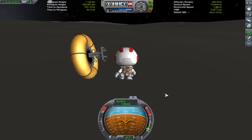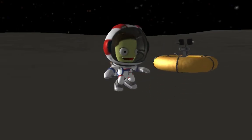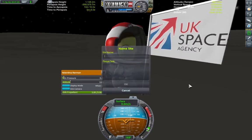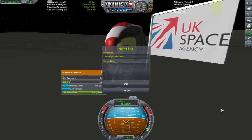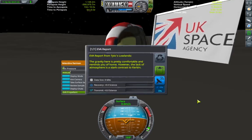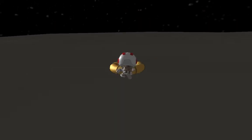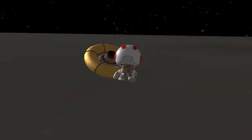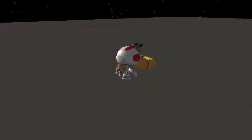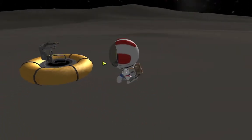We've made it all the way to the surface of Tylo on a craft that started off at less than 5 tonnes, and now all we need to do is get back again. Valentina stretches her legs, plants a flag, and as this is a career save, we also collect a surface sample and make a mission report. Valentina then pushes the little lander all the way to the top of the nearest hill — which took quite some time — as we didn't land in a particularly good spot, and even a small gain in elevation will help ensure we don't smash into any mountains on the journey back into orbit.